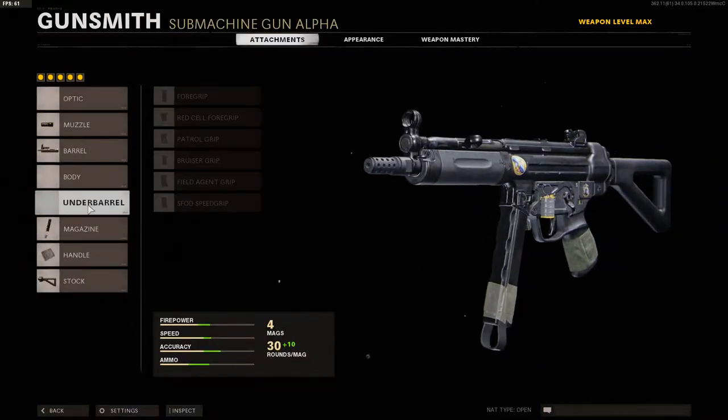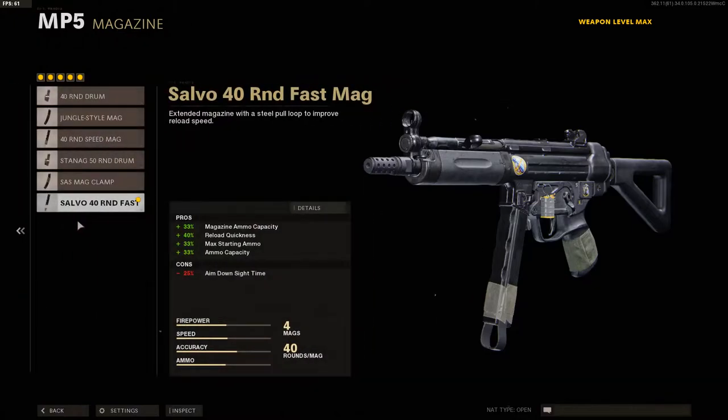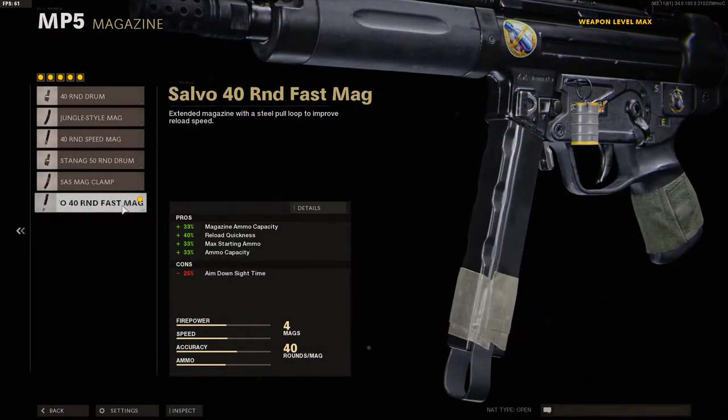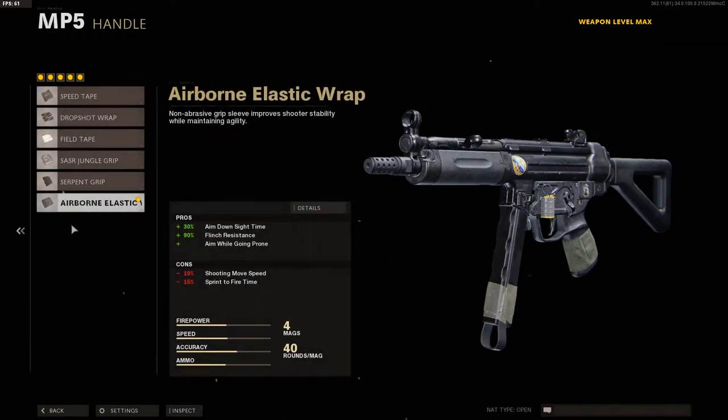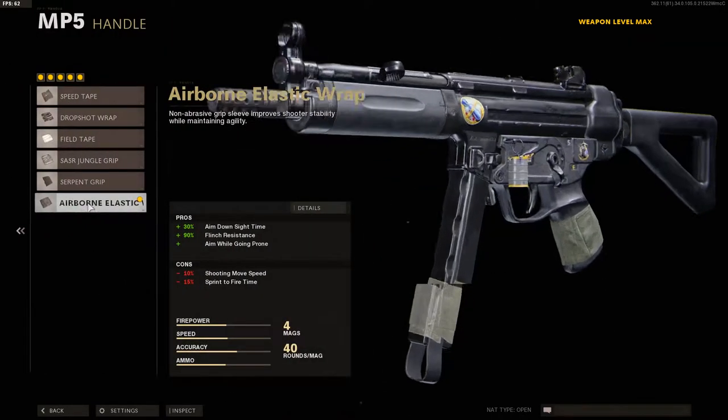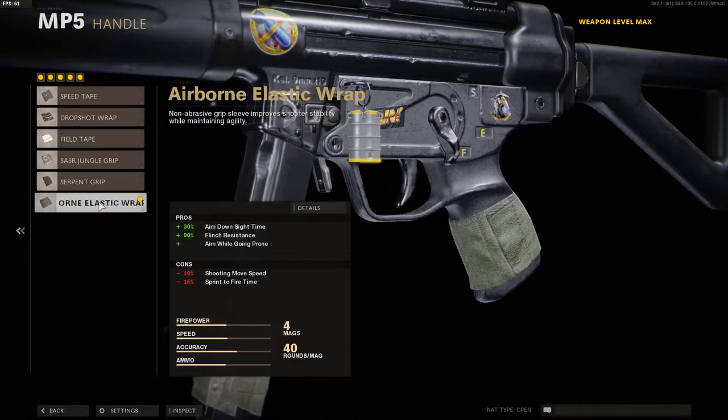We've got no under barrel attachment. For the magazine we have the Salvo 40 round fast mag — it's going to help you reload quickly and give you increased bullets in your gun. For the handle we've got the airborne elastic wrap, which helps with aim down sight speed, flinch resistance, and aim while going prone, so while you're being shot at it helps you stay on target and also allows you to drop shot.